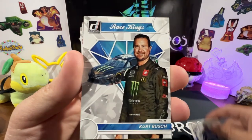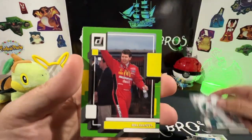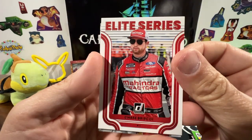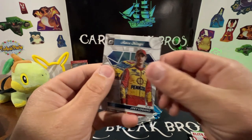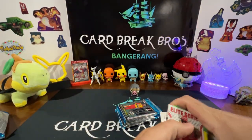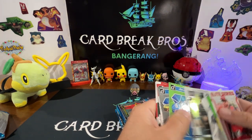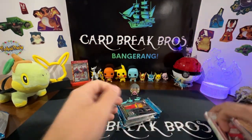Next pack: Chase Elliott, Chris Buescher, Kurt Busch — oh that's cool — a Joey Logano insert parallel, Daniel Hemrick, Bill Elliott. Elite Series Chase Briscoe and Joey Logano, that's pretty neat. There's a Race Kings that looks different — might be a diamond or glossy version. Going back to compare it to the other Race Kings card; yeah, it could just be glossy.